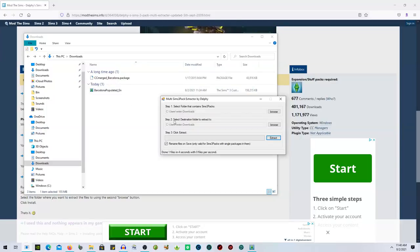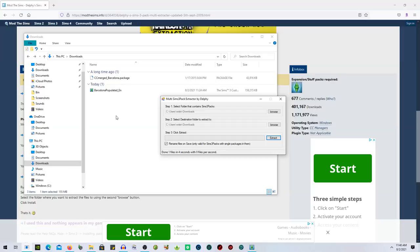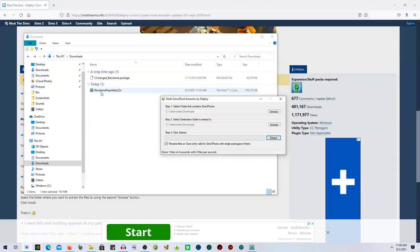Instead of a .sims3pack, it's going to be a .package file. Open up Delphi's Dashboard — step one, select the folder that contains the Sims3pack (mine is Downloads); step two, select the destination to extract it to. I'm extracting back to my Downloads folder so I can show you step by step. For CC from Sims Resource, I always convert to .package through Delphi's Dashboard and put it in my Mods/Packages folder.